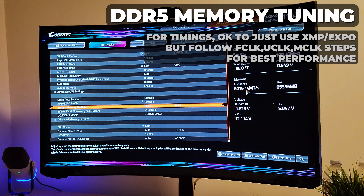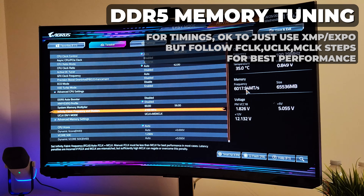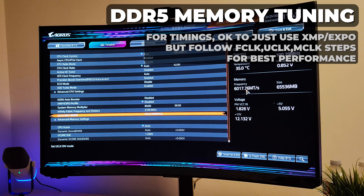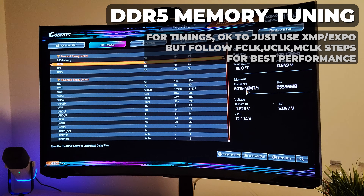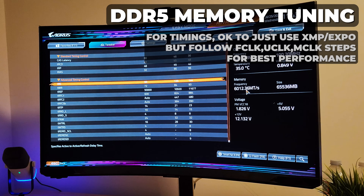I'm running at 6000 megatransfers per second. For the F-clock, or Infinity Fabric frequency, I'm running at 2100 MHz. Most 7800X3Ds are going to be able to hit 2000 no problem; above that it's silicon lottery. Just like with the undervolt, start at 2000, test stability, then go to 2033, 2066, 2100, and so on. For the U-clock setting, you want it synced with mem clock — for AM5 chips, F-clock runs asynchronous to U-clock and mem clock, but you want those two synchronized.